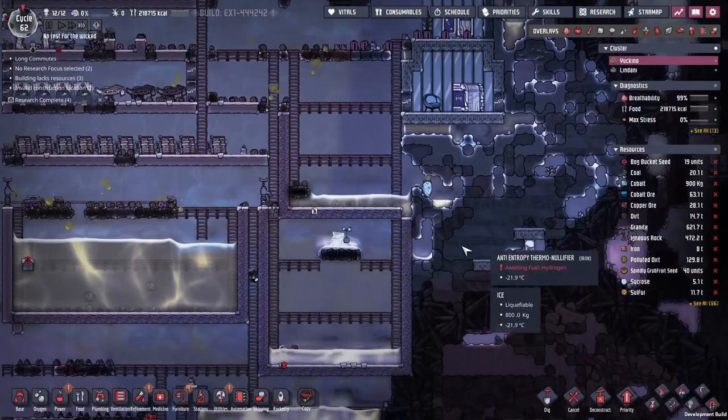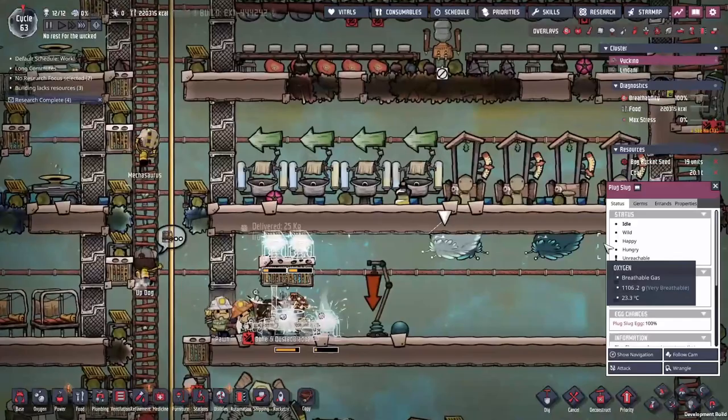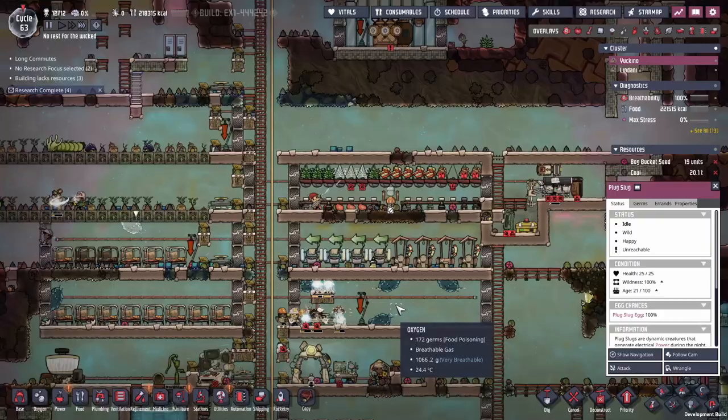These plug slugs are not nearly as good as I was hoping - they've just come off cool. They're only producing 40 watts of power now as opposed to the 400 they were producing before, and I think it's because they're hungry. The one over here is fine - it's happy, wild and idle because it's eating cobalt ore around it, which is why it's producing more watts. I have no intention of feeding them, so we'll have to find power from some alternative sources.